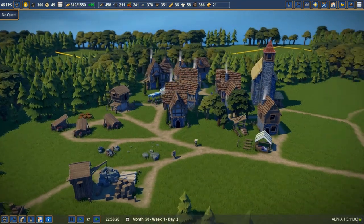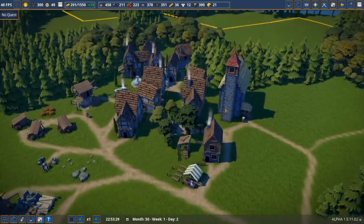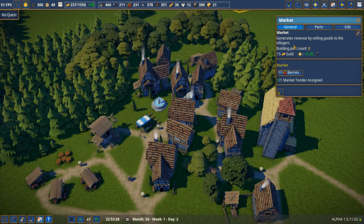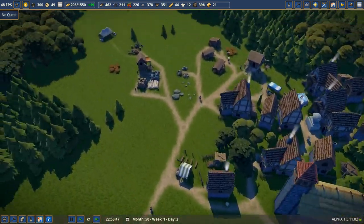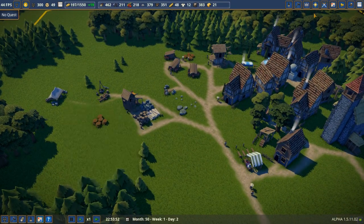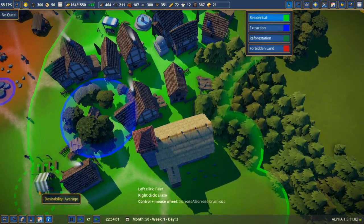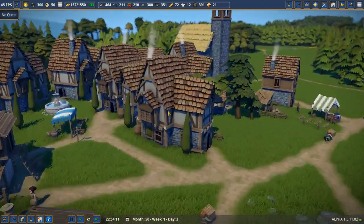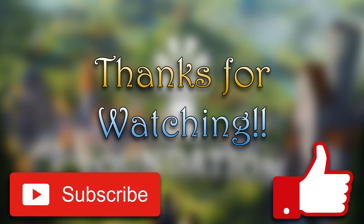Here we have it — everything's built. We've got a beautiful little hamlet and I really quite like it — it's a nice little place to live. These have been my top tips for getting rid of the whole 'citizens have no place to live' issue. Whatever your top tips are, pop them in the comments below. In future videos we'll go over supply chains — how many farms you need for one bakery, and all that. Our land value is really impressive. Thank you so much for watching — feel free to like, subscribe and share, and I'll see you in the next one.